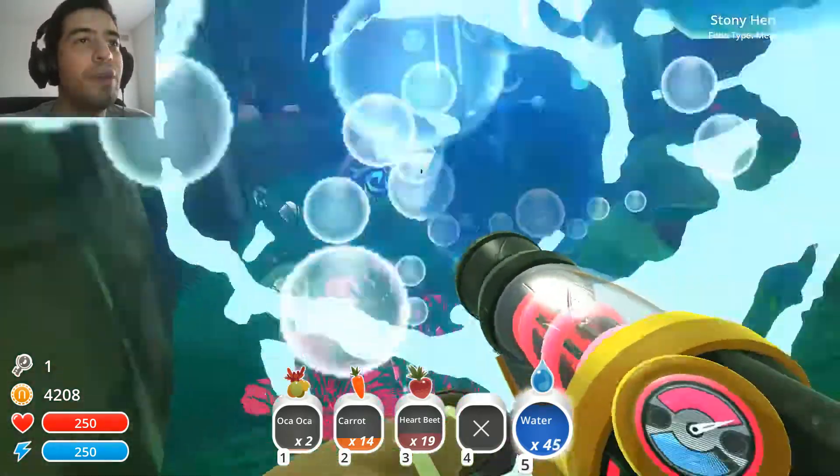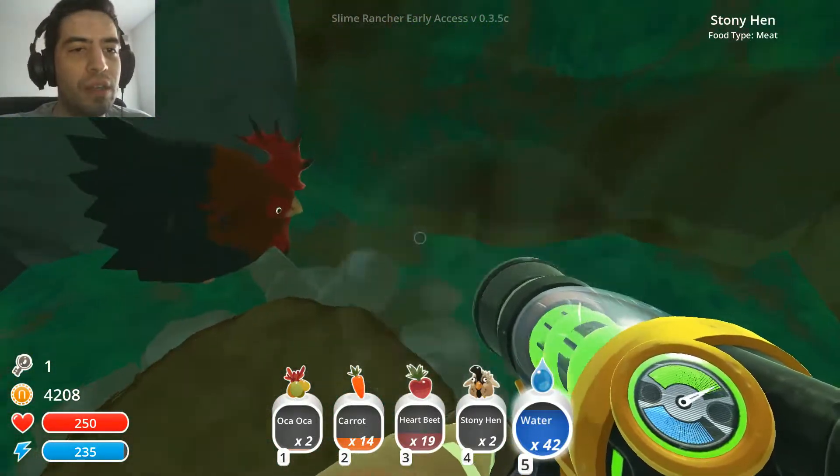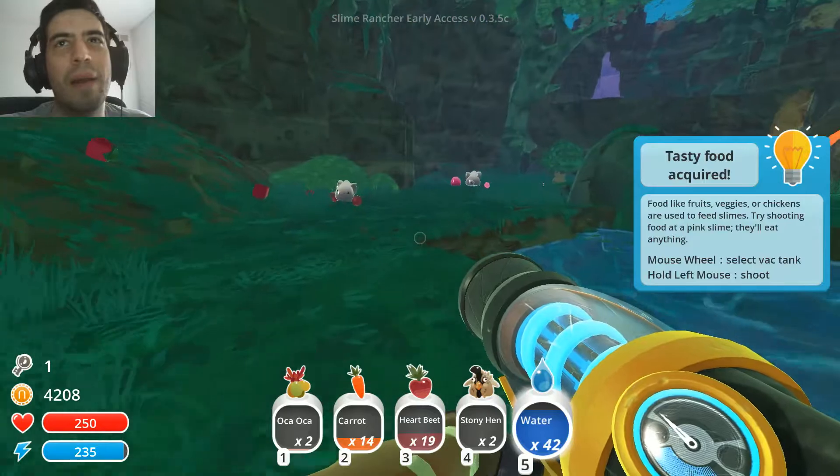Don't worry, buddy, I'll save you. Let me get some chickens in case we run into a Lucky Slime. Yeah, tasty food. So if we run into a Lucky Slime, I think we have to feed him meat, and then he'll drop a lot of gold for us. That's kind of good.